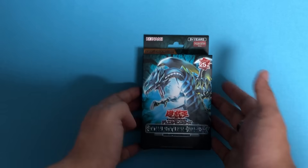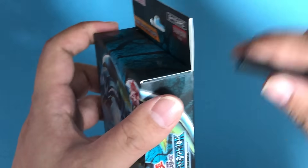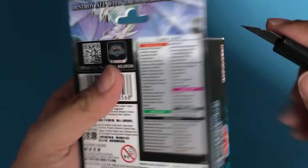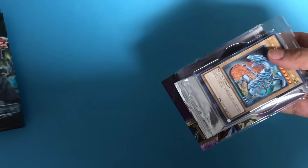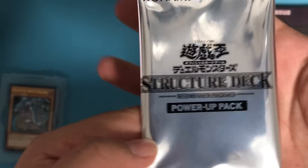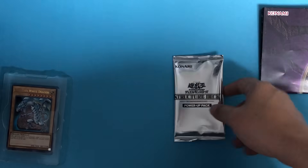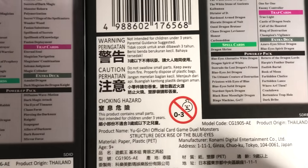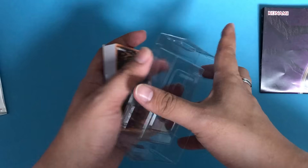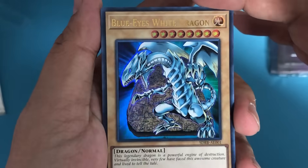Since we're done with Dark Magician, let's take a look at everybody's favorite: Blue-Eyes White Dragon. Earlier this month I was trying to get a hold of the structure deck for Blue-Eyes Ultimate Dragon for Rush Duel, and it was sold out everywhere — that's how popular Blue-Eyes White Dragon is. The packaging is exactly the same, except the back is in blue instead of purple. The Power-Up Pack card list appears to be different.